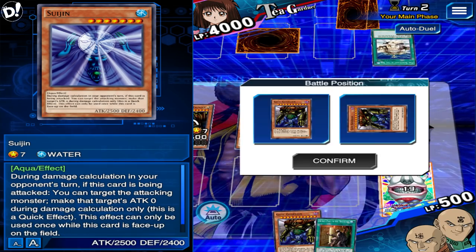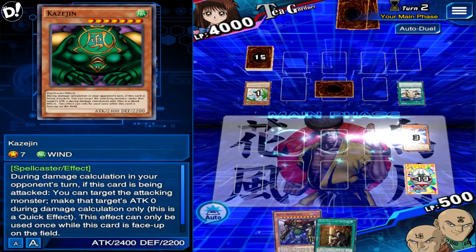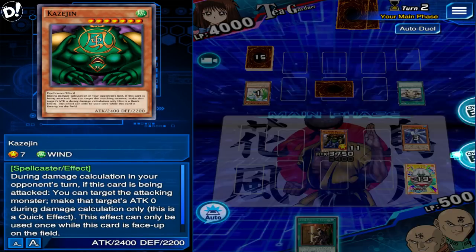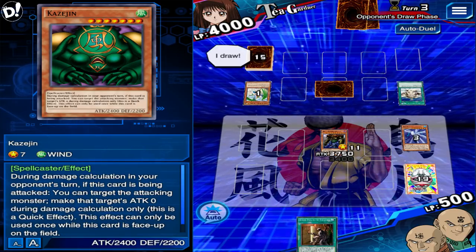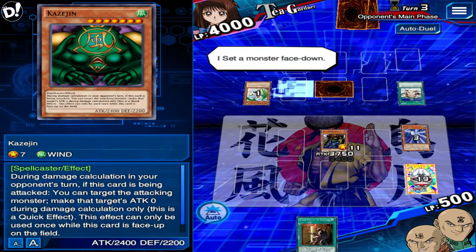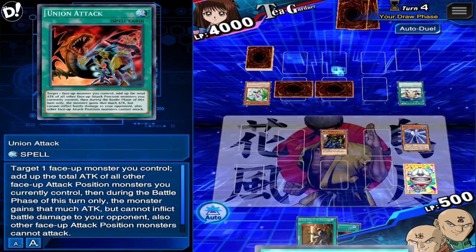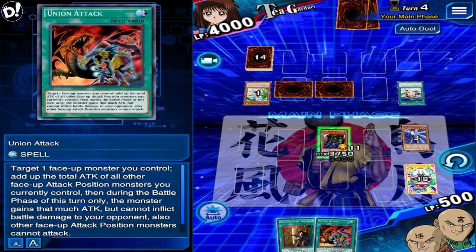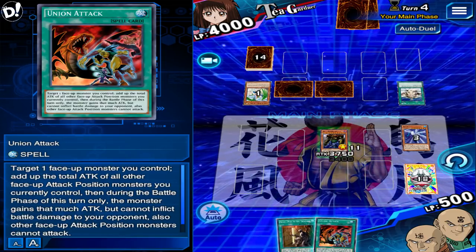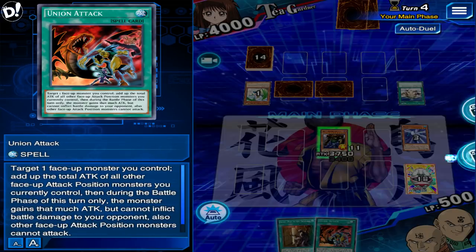Actually, don't kill her monsters. The monsters she plays — you don't really need to kill them. You know what, it might be a good idea to kill the monster depending on the situation, but if she doesn't have any back row, that's the best time to kill monsters. But she plays Skelengel and it'll help her draw back row, so no — don't kill monsters.